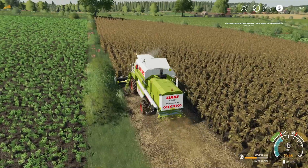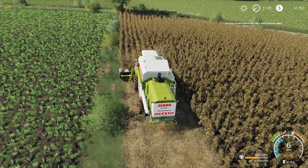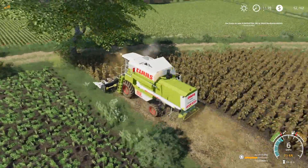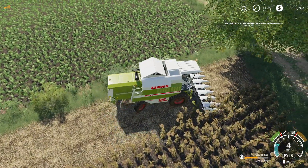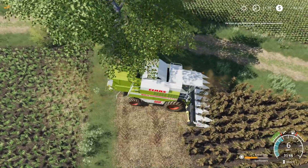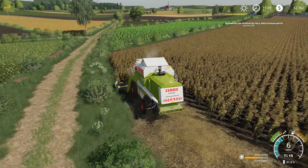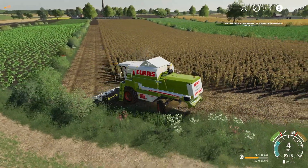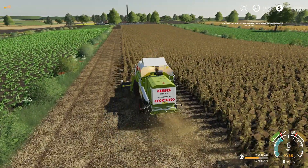I'm just going to cut some in-rows here and then hire this out and go grab my auger wagon. Cutting in-rows lets the hired worker — good terminology — it helps them not screw up as much. Because they'd be missing a lot right now. I should probably do two passes but I'm only going to do one. I should probably get into Courseplay but I haven't gotten into that — there are some issues with it, like longer load times. Alright, hire that out and go grab the tractor.